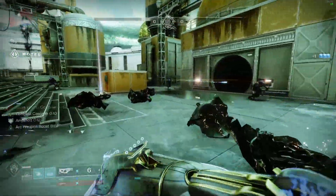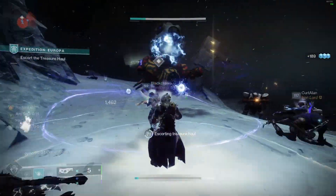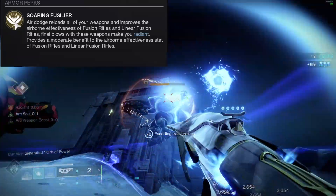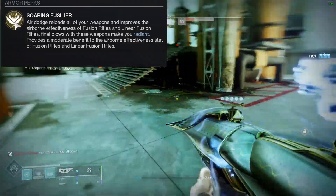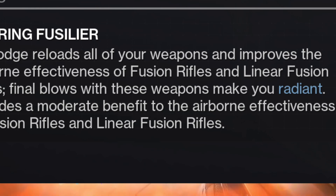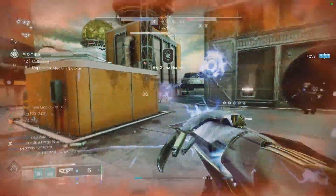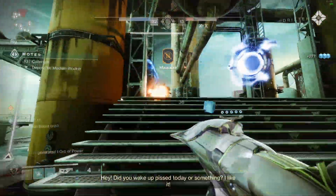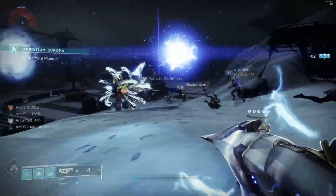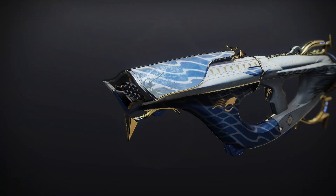So first things first, we got to talk about the exotic armor piece that we'll be using in this build. You may have guessed it by now — it's the Reign of Fire, which has the exotic perk Soaring Fusilier. Air dodges reload all your weapons and improves the airborne effectiveness of fusion rifles and linear fusion rifles. And final blows with these weapons make you Radiant. Now we won't be doing any air dodging, but we don't have to. The main takeaway is that we basically get free Radiance — that's just a free 25% damage buff just for shooting our gun. And we're combining that with the shiny new fusion rifle that just came to us in Season of Plunder, the Delicate Tomb.